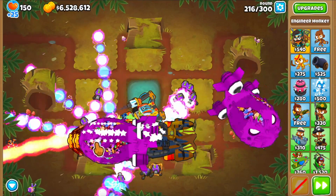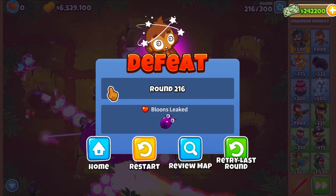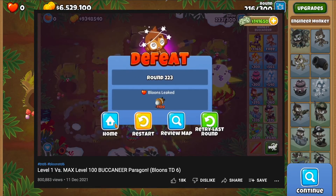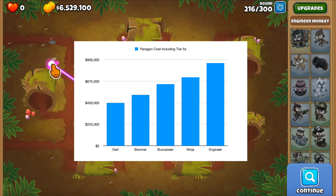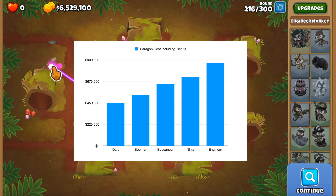With a little bit of micro, and as the BATs were getting stronger, the final round for the Engineer Paragon was 216, which is pretty respectable. I went back and checked out ISAB's video on how far he made it with the Nave Arc and it was round 223 — so still very close, but I expected a bit more since the Engineer Paragon is 34% more expensive than the Nave Arc.